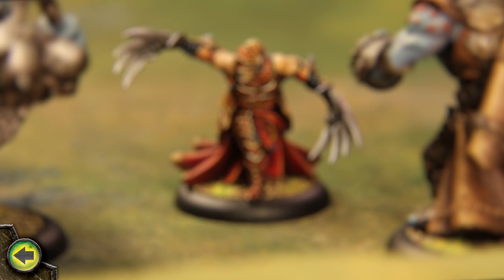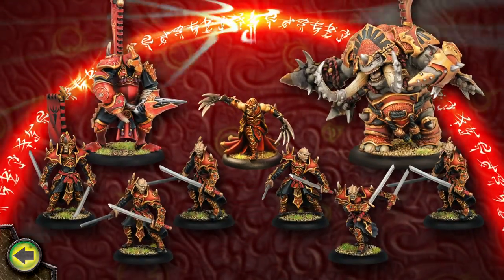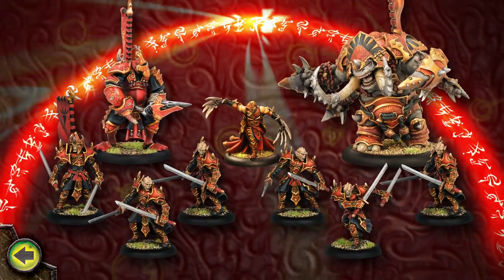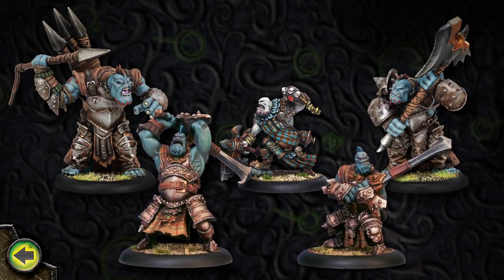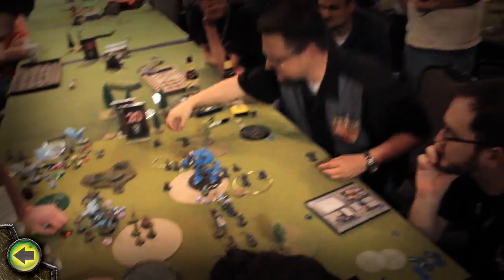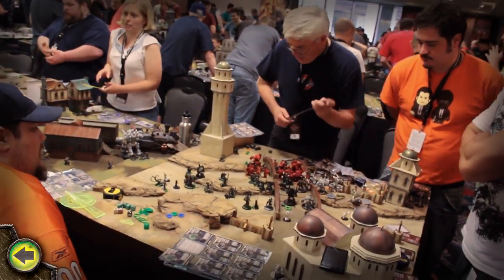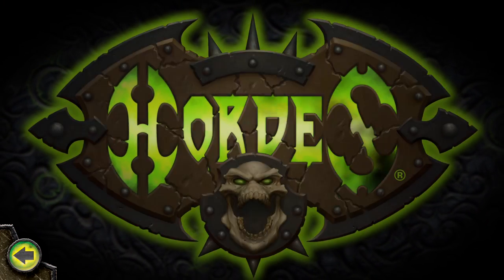Whenever one player destroys another player's Warlock, that player wins the game. In the end, Master Tormentor Morgul and the vicious forces of Scorn emerge from their battle victorious over Chieftain Madrak Ironhide and his sturdy Trollbloods. Now that you know the basics of fighting a battle in Hordes, grab your models and start waging your own battles. Victory favors the bold, so bring it on, if you've got the mettle.